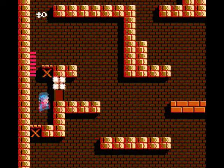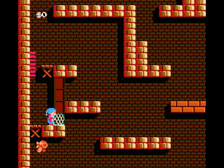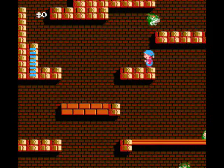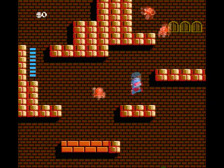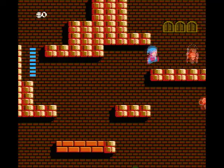Honeycombs are always found in the same location every time you play. Finding one will refill all of your health and give you an extra hit point. There are nine hidden throughout the game, which can raise your health to a maximum of 16. You'll want to try to track down every one of these if you wish to stand a chance.